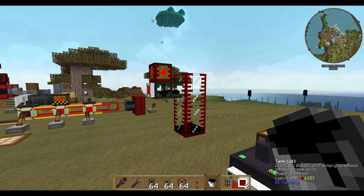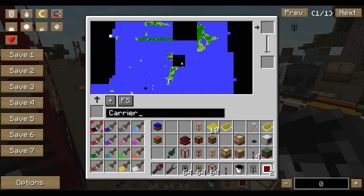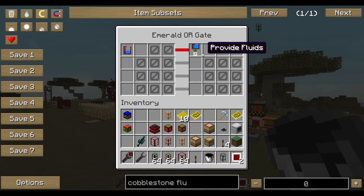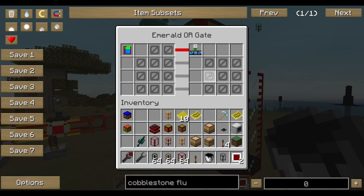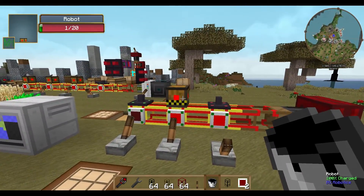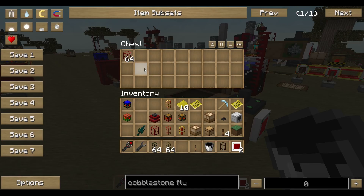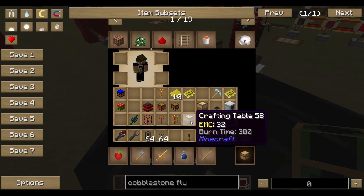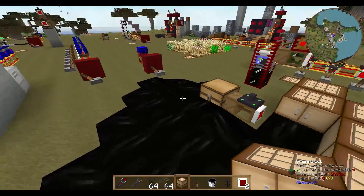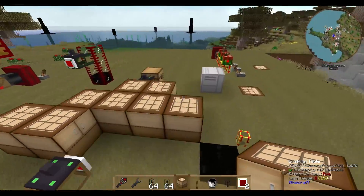Now it's pumping out and pumping in fluids. The tank holds about four buckets or so, which might be useful for transporting fluids over a huge distance. Remembering the old tutorial about liquids — like crossing a big ocean — it might be useful to get fluid from there to here using the tank. Now I have to deal with this oil; it's not destroying my whole map.